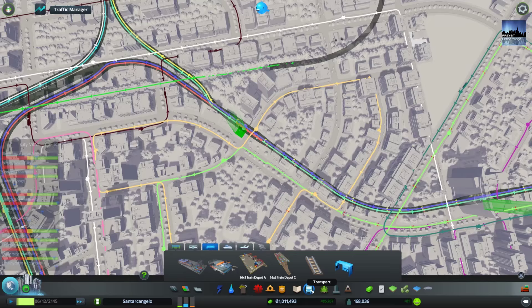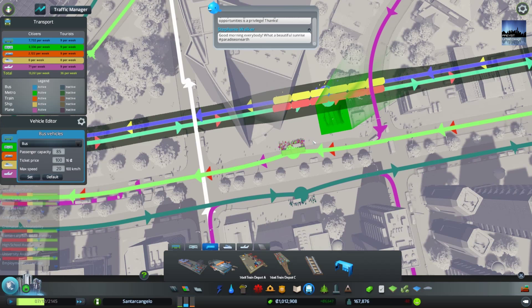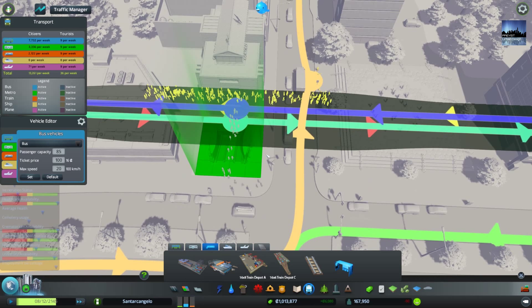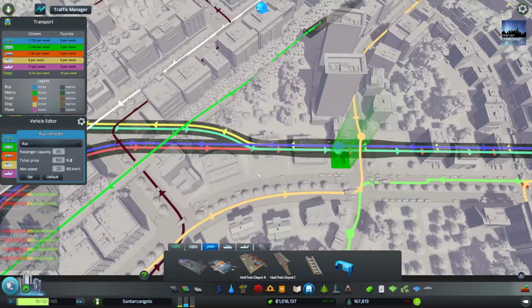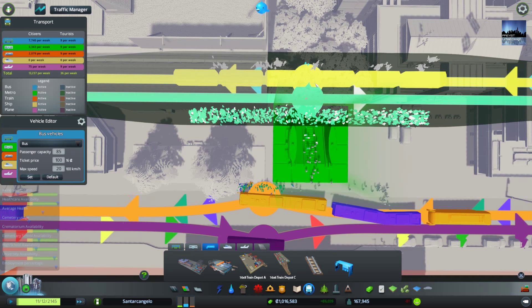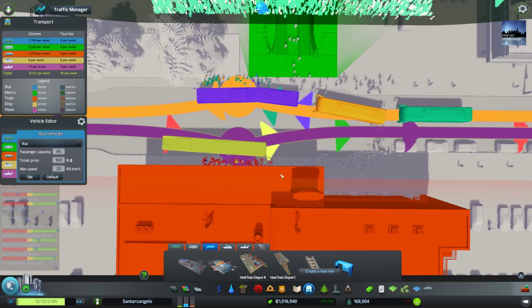This metro line is not turned on — we need to turn that on. Why wasn't that turned on? We're not getting any usage out of this, but now we will. Look at this — look at the amount of people we have now, swarming into this metro line. The yellow comes and picks everyone up. And where are you going? You're going off to Vela's. Everything is good and functioning here now. Look at all these people — that's fantastic to see.